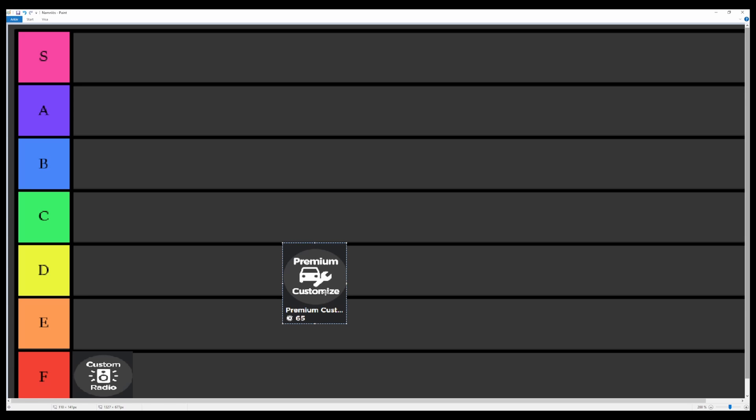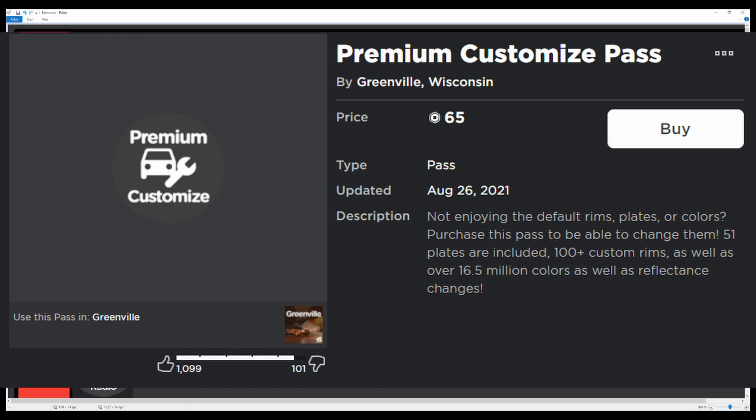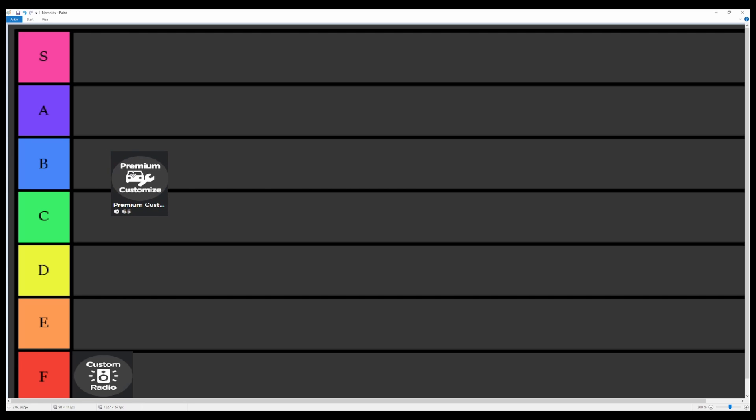Here we have the Premium Customization pass. It costs 65 Robux and it gives you access to customizing things like custom colors, rims you can put on your car, custom license plates and stuff. Which I feel like could be pretty cool, but 65 Robux — maybe it's a bit too much. It's kind of pretty good but not really that high priority, so we'll put it in B tier.